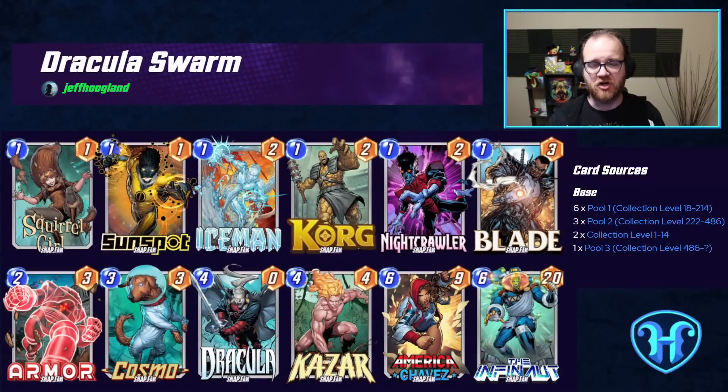Our first decklist is Dracula, Khazar, Swarm — a list with a lot of nice redundancy. Dracula with Infinaut is an obvious synergy, but this decklist also plays Sunspot as one of the one-drops we can swarm the board with as a means of organically playing Infinaut out in the games where Dracula doesn't show up.